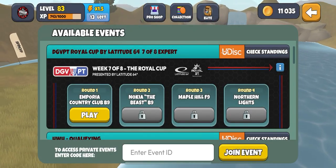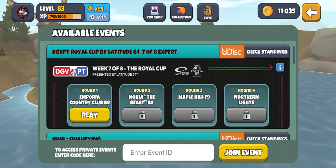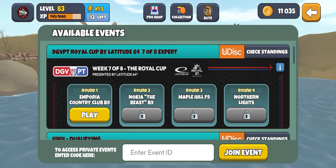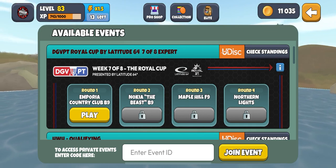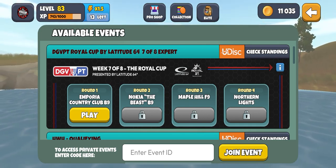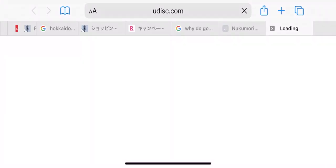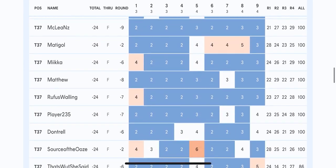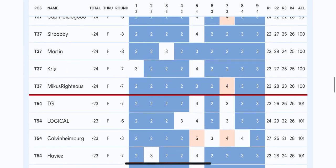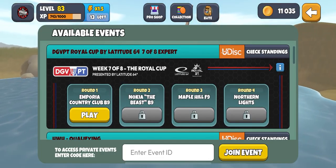What's up guys, welcome back to AndyPlaysDGV. We're here for week 7 out of 8 of the Royal Cup. We've got Emporia Country Club back 9, Nokia Beast back 9, Maple Hill front 9 and Northern Lights. I've not played that much this week and I was doing a little bit of warm up earlier and I'm not playing very well. The goal is top 50, but I don't have much hope. Top 50 requires 24 under — that's the target. Let's see how we do, starting off with Emporia back 9.